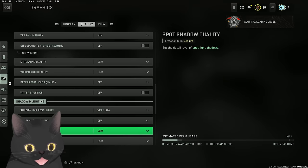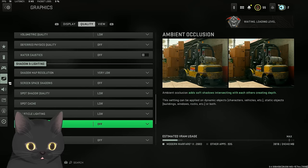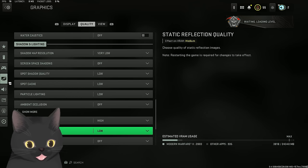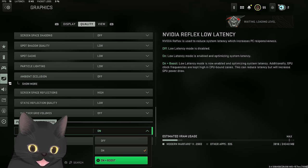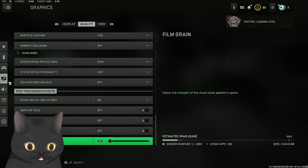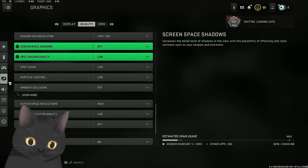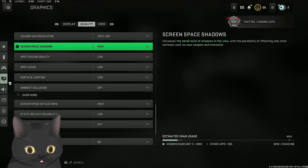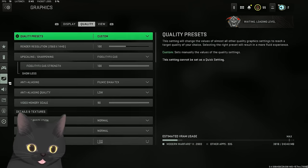Particle lighting - I'd put it on low. Ambient occlusion you don't need. Screen space reflection put on high if you want your gun to look good. Static reflection quality on low. Low latency set to on - optimizers have told me to keep it on and not boost. Depth of field off. These blur and grain effects just mess up the game, so put them all off. Screen space shadows you can put on high - it adds shadows on your character and gun. This game actually looks worse than Modern Warfare 2019 on low settings for whatever reason.